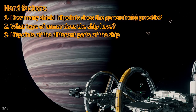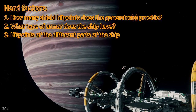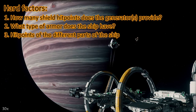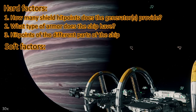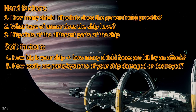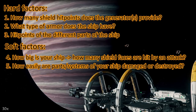How many shield hit points does the shield generator provide? What armor does the ship have? Right now all ships only have some generic armor values. And how many hit points do different parts of your ship have? Then we have soft factors — how big is your ship, and how many shield faces are hit by an attack?